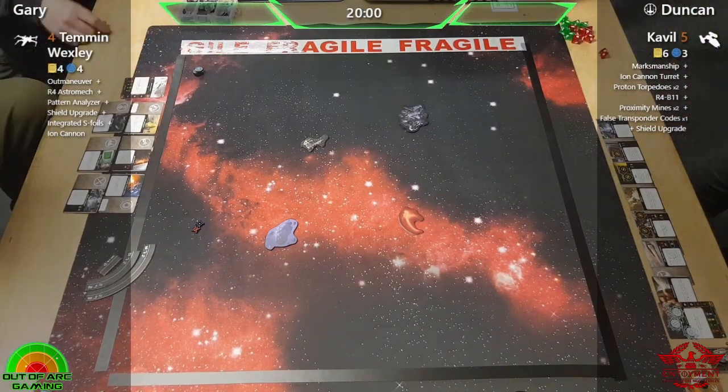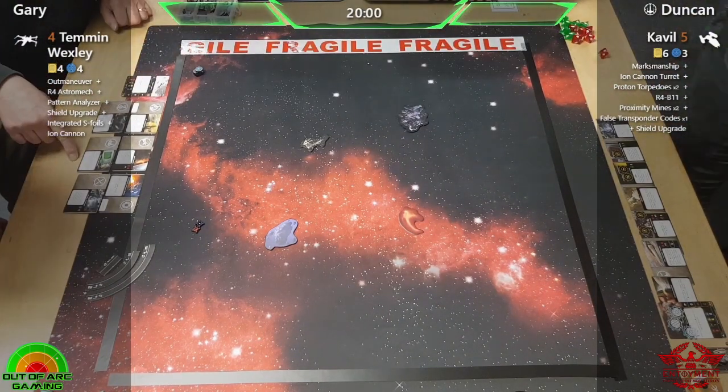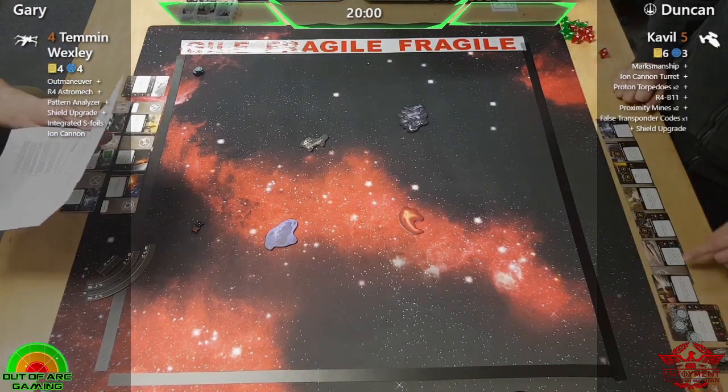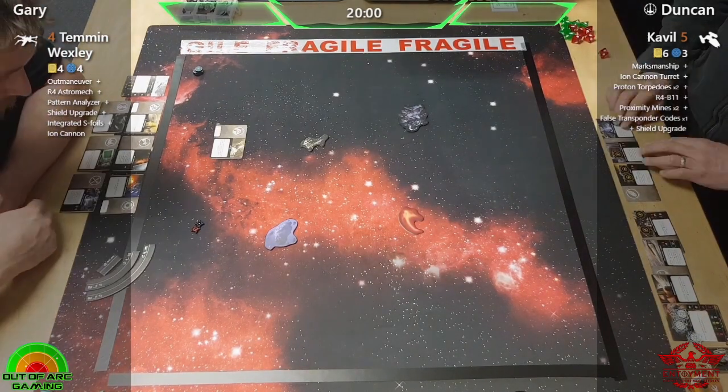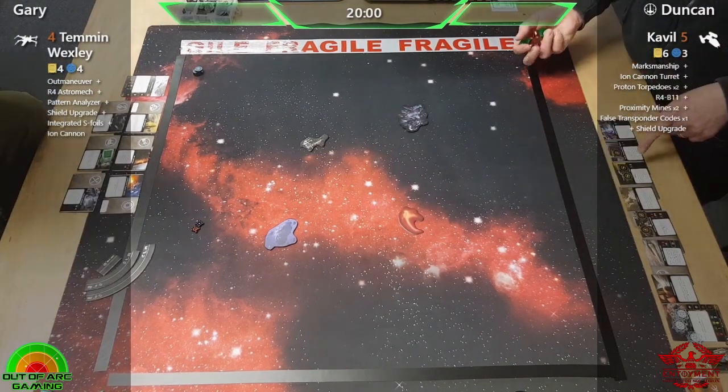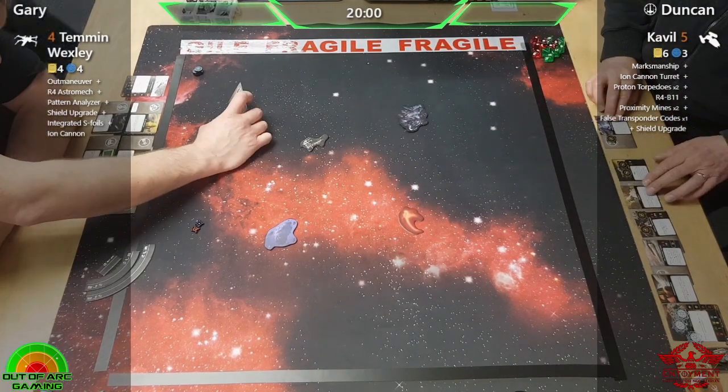Hello pilots and welcome back to Flight Academy, it's Season Two time! This series is brought to you by Out of Arc Gaming, and as always my name is Phil. Eleven players are going head-to-head in a round robin single ship tournament to find out who is the ace pilot. Format rules are in the description below.